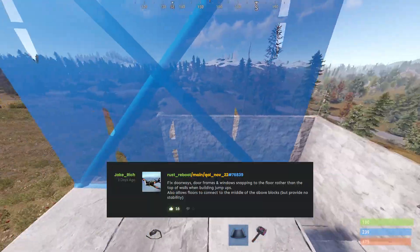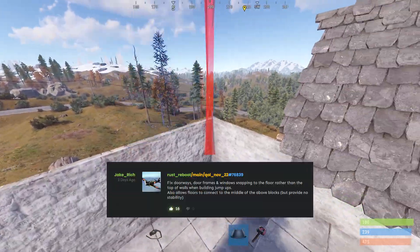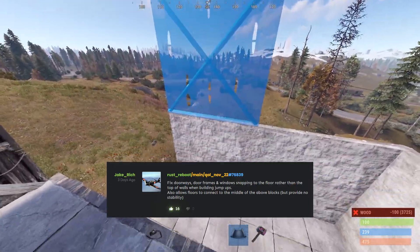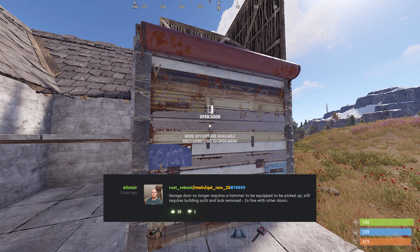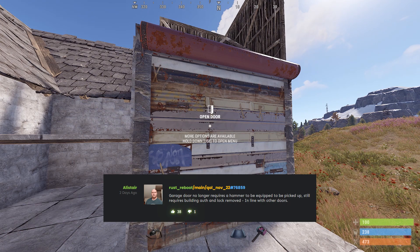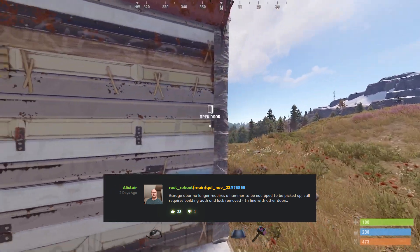This is amazing — you can now place walls without them glitching. You can also take off a garage door without having a hammer; however, it cannot have a lock and it has to be open.